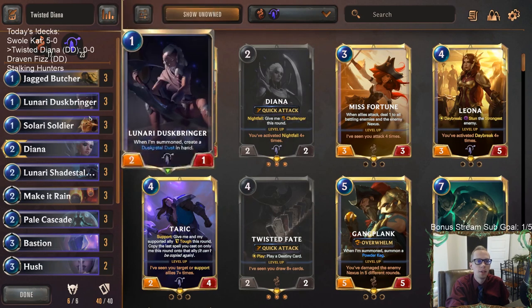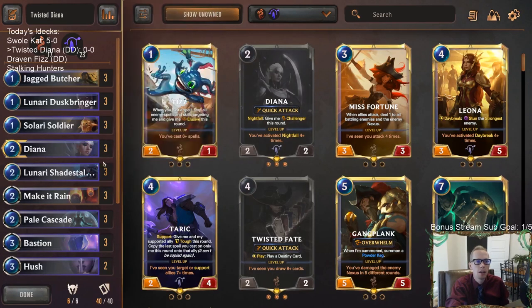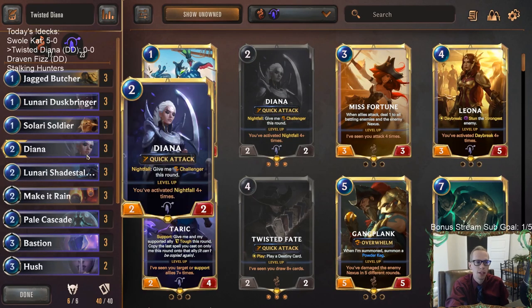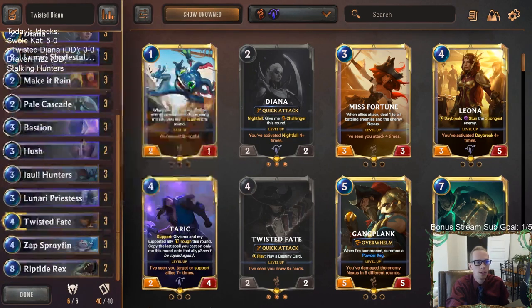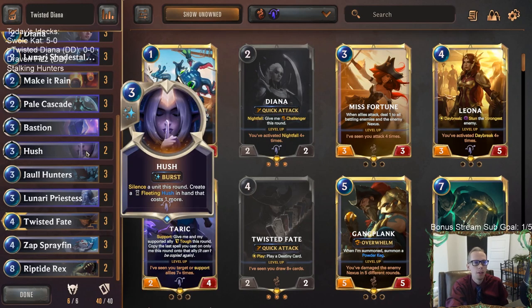We have nine one-drops, so we may not be turning on Plunder all the time for the Jagged Butcher, but having nine one-mana cards is important for our Nightfall cards. Turn three we can play a one-drop and then play Diana or Shade Stalker. Turn four we can play a one-drop and then play Priestess. Those are going to be important for turning on our Nightfall cards. We've got Zap Sprayfin in here getting awesome spells.